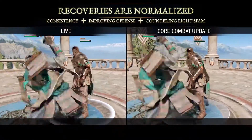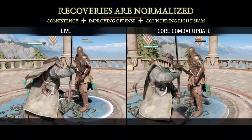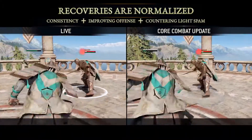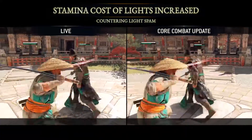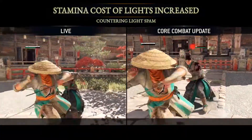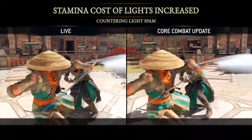On heavy finishers, however, we generally made these frame advantage, rewarding the player for finishing their chain with a heavy. While we improved offense overall and defined that light attacks are expected to land more often, we increased the stamina cost of light attacks to reduce the effectiveness of light spam.